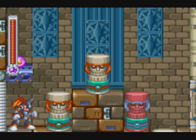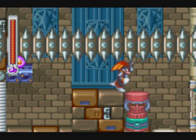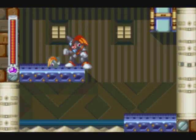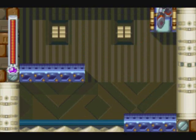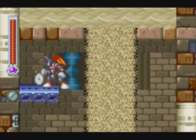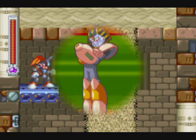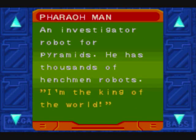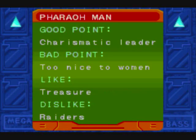Disc 28 is a little bit earlier in Ground Man's stage, in the first tiki trap room. You might notice there's a tiki right down here — it conceals a ladder, and apparently an extra life. Now this ladder, there's no going back — that's why this requires two trips. Instead we have to go down through the quicksand. This chest holds what we're after. Pharaoh Man — now I've got your disc. Apparently he's an investigator robot for pyramids and he has thousands of henchmen. He's a charismatic leader, and apparently it's bad to be nice to women? He likes treasure — I can get on board with that — and he hates raiders, as any pharaoh would.